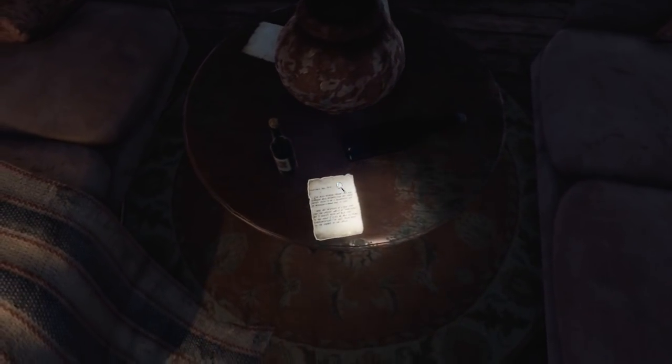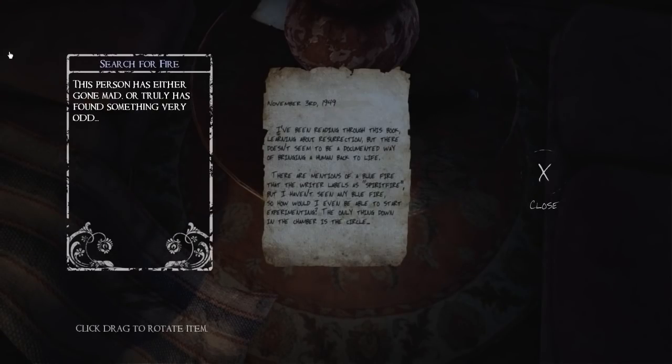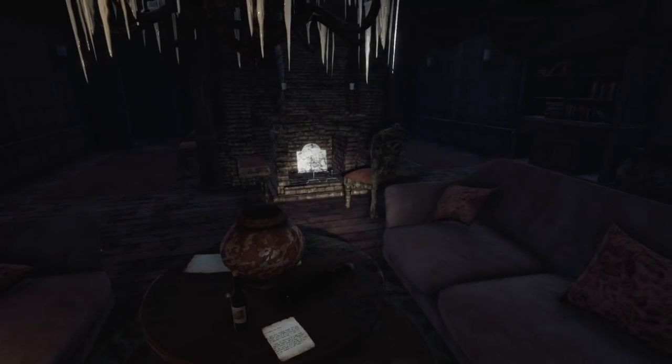There's actually writing on this book and it looks a little brighter than the others. 'I've been reading through this book learning about resurrection, but there doesn't seem to be a documented way of bringing a human back to life. There are mentions of a blue fire that the writer labelled as a spirit fire. But I haven't seen any blue fire — so how would I even be able to start experimenting? The only thing down in the chamber is the circle.' Resurrection. Chamber. Circles.